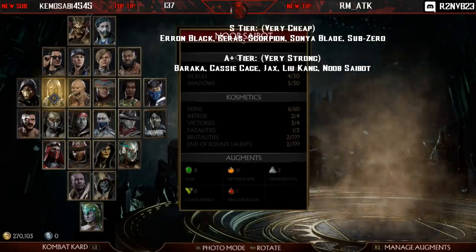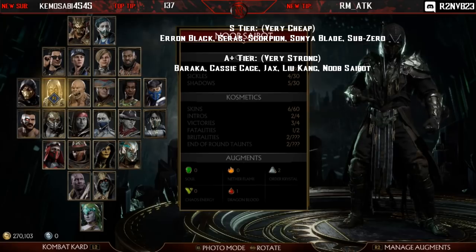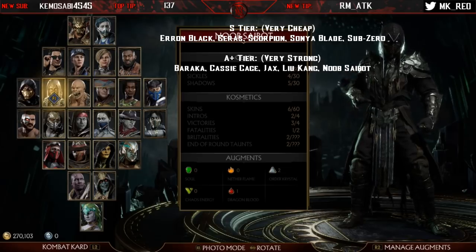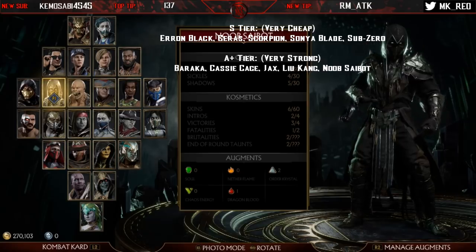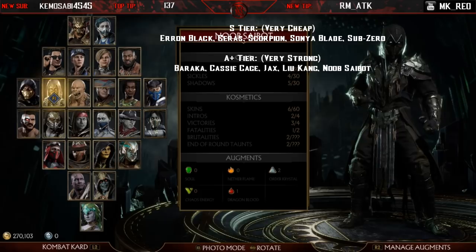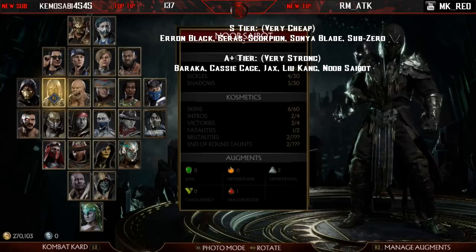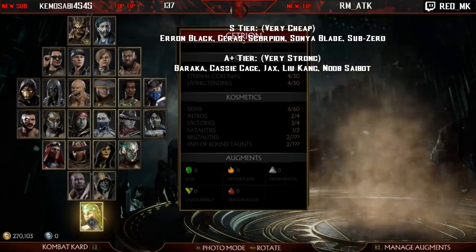Noob Saibot is a character people don't talk about much, but I think he's easily one of the better characters in the game. He's got great neutral, some of the best footsies in the entire game, hits like a truck, and can confirm off anything for upwards of 40% combo. He's got really good buttons: back-one-one, plus-three, four-two-two-one is good in neutral, good down-four, great anti-airs with four-three and down-two, and decent fireballs. A couple months from now, this character is going to be recognized as very strong.